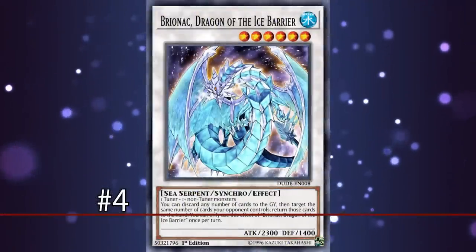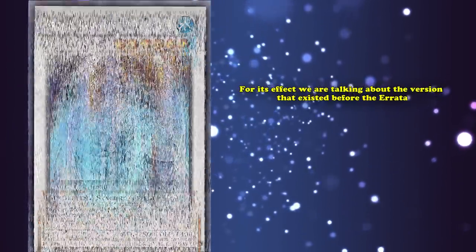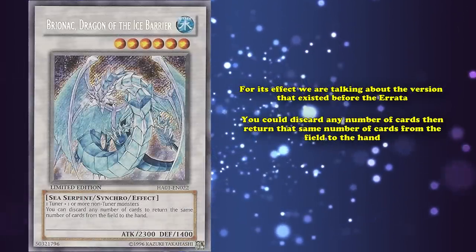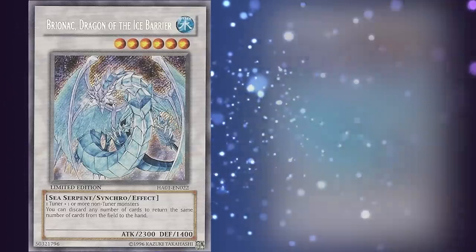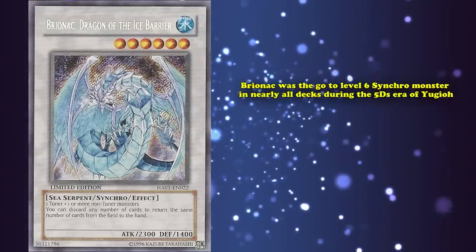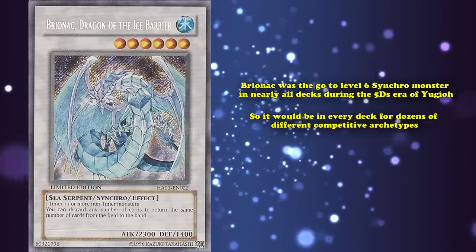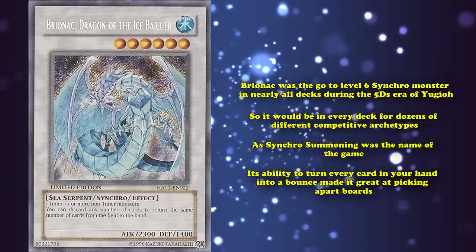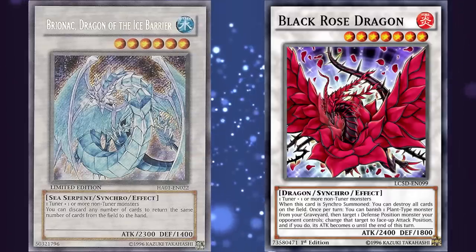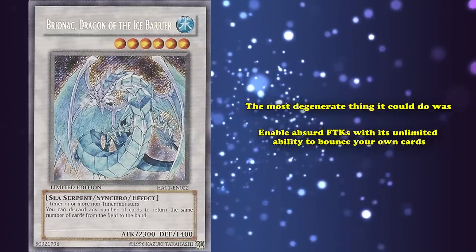And at number 4 on this list, we have Brionac, Dragon of the Ice Barrier. This is a level 6 Water Sea Serpent Synchro Monster with 2300 ATK. We're talking about the version that existed before the errata, which stated you can discard any number of cards, then return that same number of cards from the field to the hand. This effect had no once per turn, and allowed you to bounce your own cards, unlike modern Brionac. You can't really list all the decks in which Brionac was a core part of, because for the longest time, Brionac was the go-to level 6 Synchro Monster in nearly all decks during the 5D's era of Yu-Gi-Oh! Its ability to turn every card in your hand into a bounce made it great at picking apart boards without losing your own board presence, like a Black Rose Dragon might cost you. The most degenerate thing it could do was, of course, enable absurd FTKs with its unlimited ability to bounce your own cards.